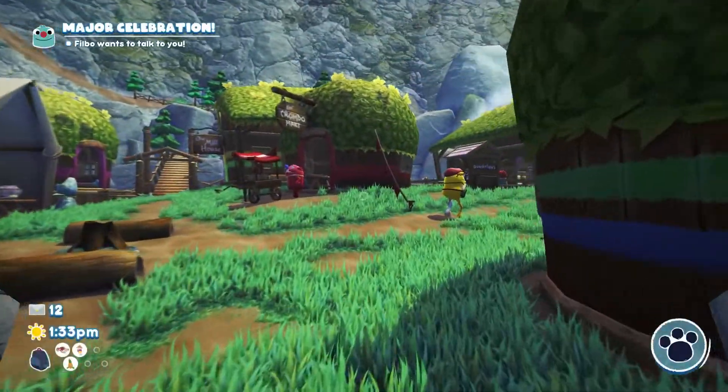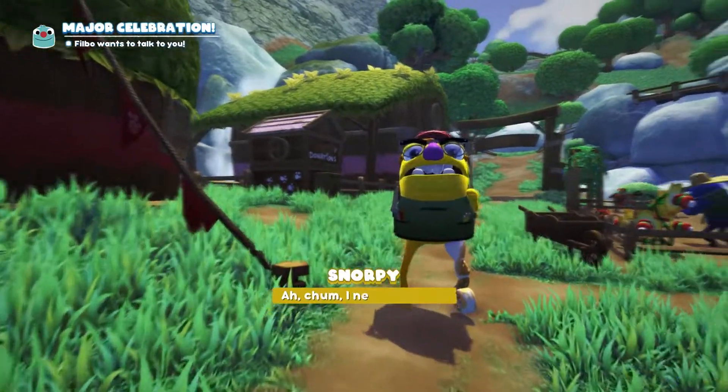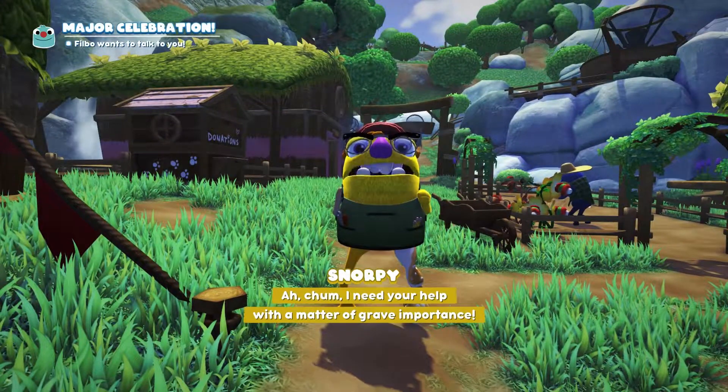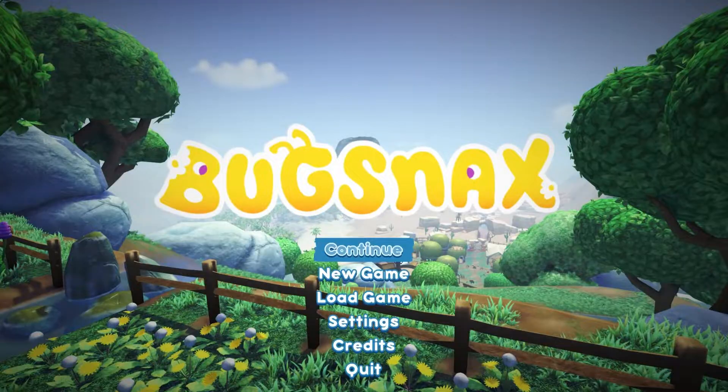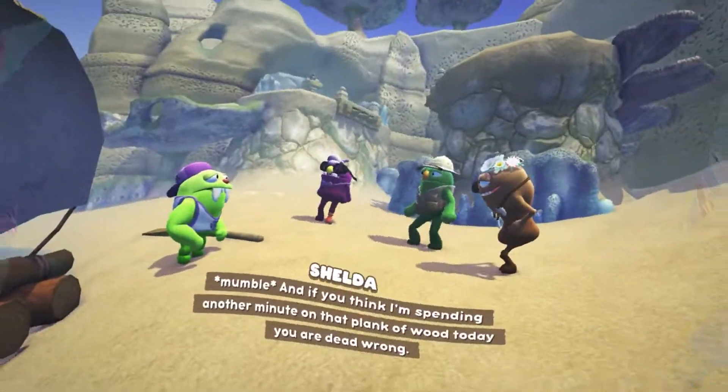To start this content, just talk to Snorpy at the center of Snacksburg after you've completed all of his side quests. If you've finished the game already, hit Continue on the main menu screen and it will put you in Snacksburg before the point of no return, and from there you're good to go.